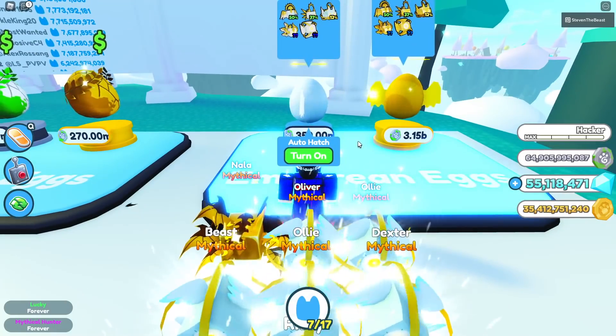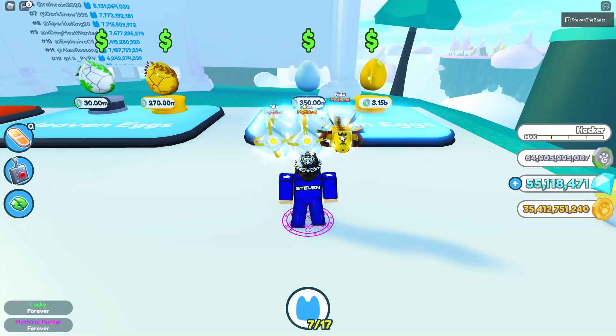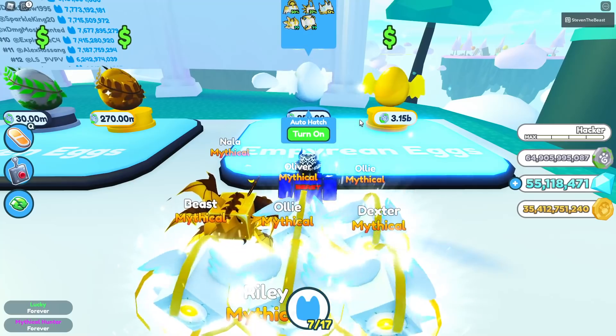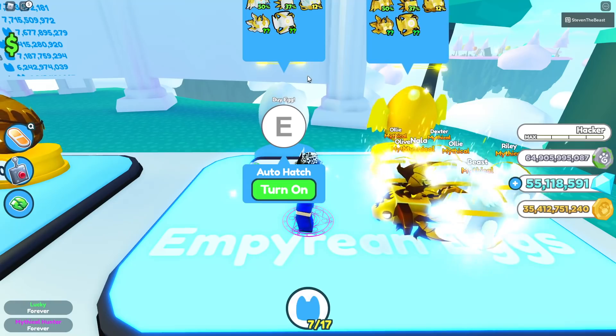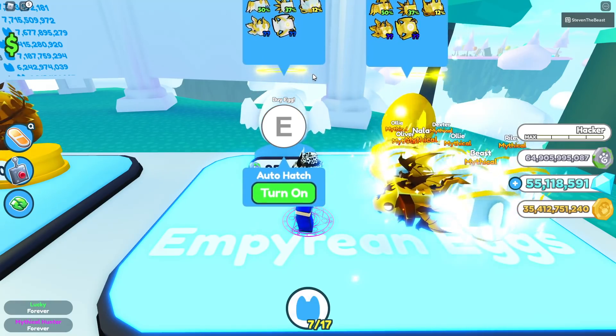Let me tell you guys the math here. Each one of these eggs costs 350 million, and using 6 normal pets to make them golden — so 350 times 6 — that would be 2.1 billion. And that's not the only good thing: if you open this egg a bunch of times, you're going to have a way higher chance of hatching a mythic because you're opening a lot more pets.